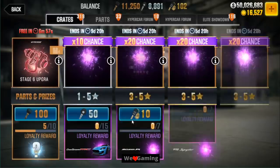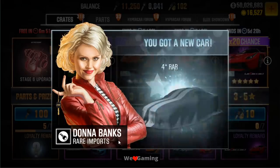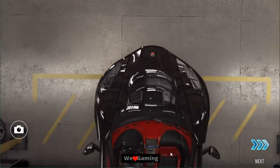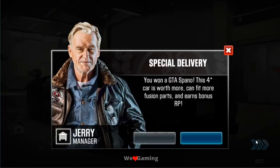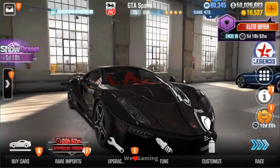Here's Rare Imports and the second we get in there we're going to blast those silver keys as soon as we can. It kind of lagged out on me. I got a four-star car — I'm pretty sure this is a five-star car. Holy crap, it's a GTA Spano! That's pretty sweet. Unfortunately it's not a very good car, but I'm going to keep it — I don't have the regular version, only the boss version. It looks really cool in all black.